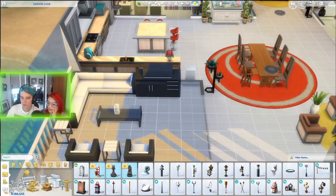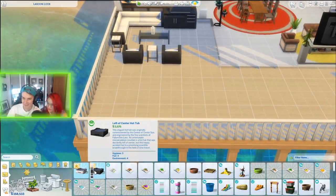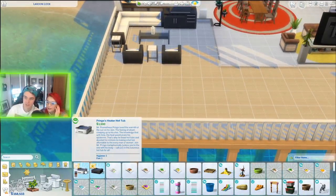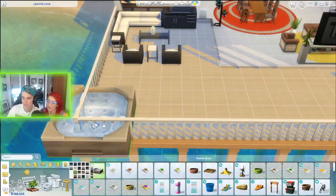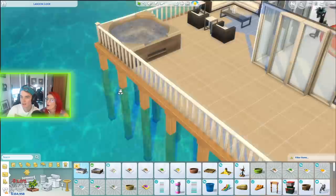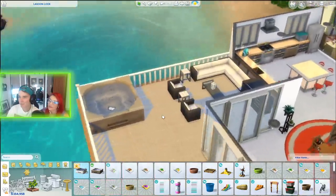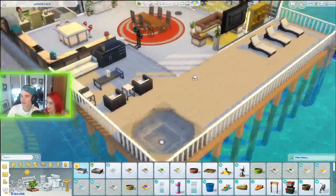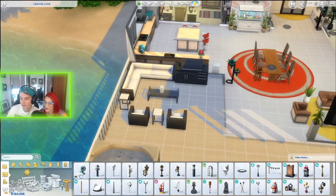What we've also unlocked is jacuzzis - that's what we want! There are two choices - this one which is 1,500, or this one which is 3,000. You know what? Go for the three. This is our family home - we're going to be living here. Wow, it's big! Holy moly - perfect fit though. Look at that! The kids are not going to know what hit them. We have really changed our lives around.